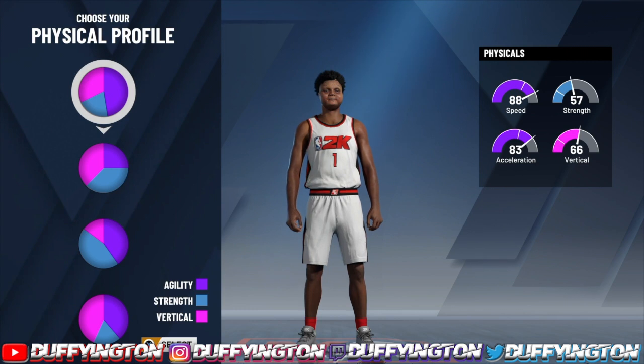For the physical profile, you want to rock with the fastest physical profile. Considering that this build will be tall, you want to get as much speed and acceleration as you can.